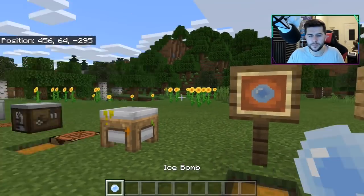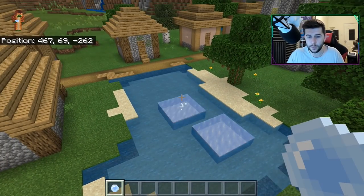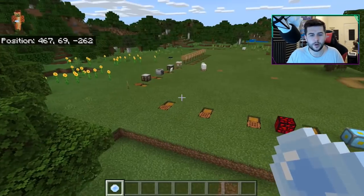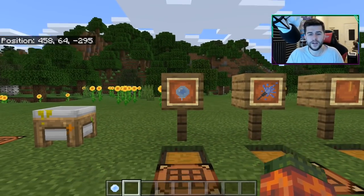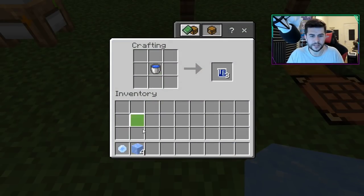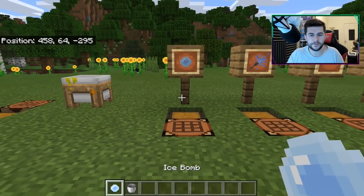We'll start with the ice bombs. If you haven't messed around with the Education version, the ice bombs are fully functional — whenever they hit water they will literally create ice. If you want to craft an ice bomb, the recipe is ice and water: this goes in the middle and then one, two, three, four around the outside, and you create yourself an ice bomb.